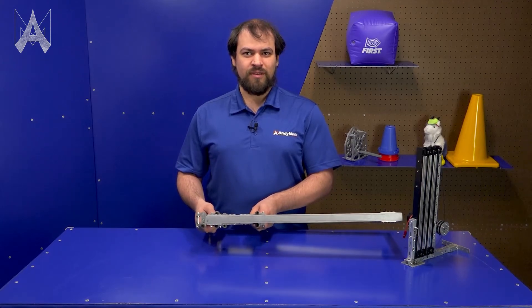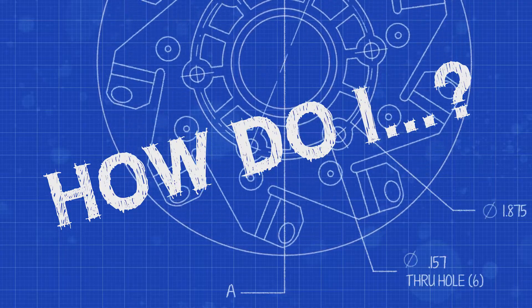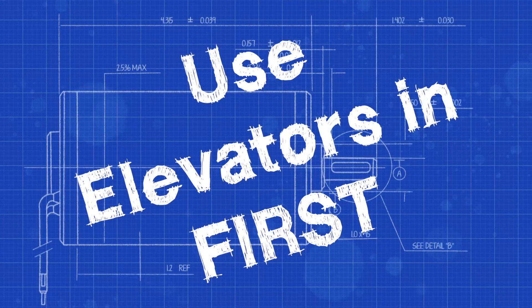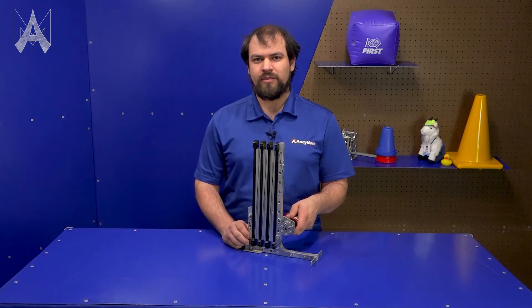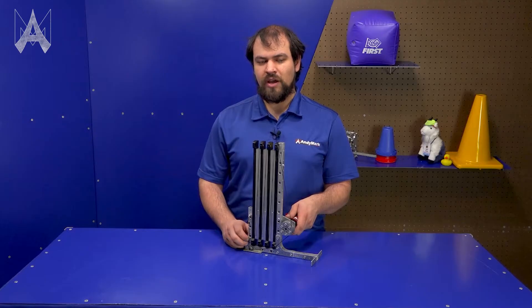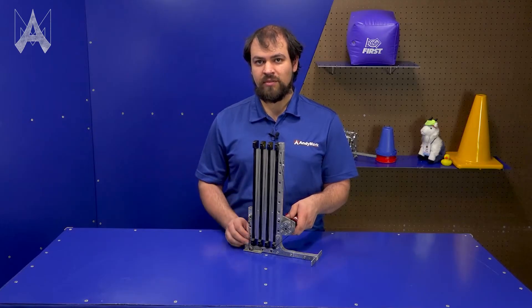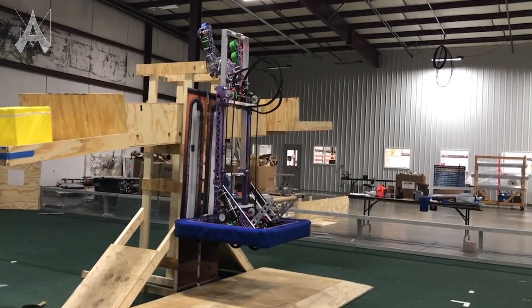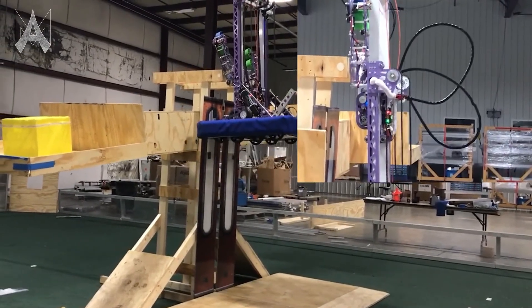Elevators in FIRST Robotics have many different applications. You can use them to elevate game pieces to many times the height of your robot. You can also use them to lift your entire robot or your alliance off the ground if the game calls for it.